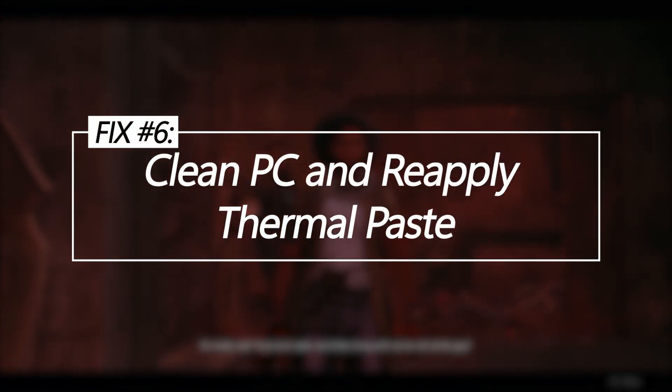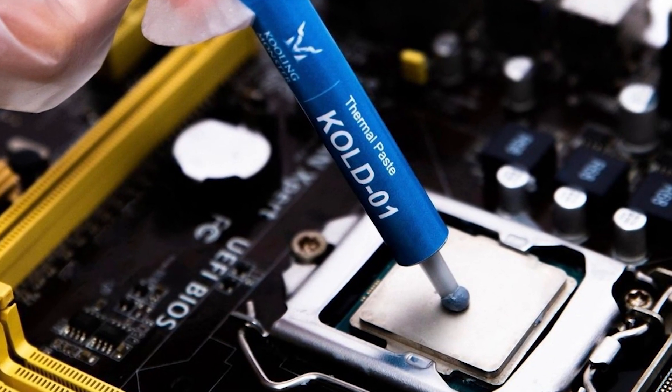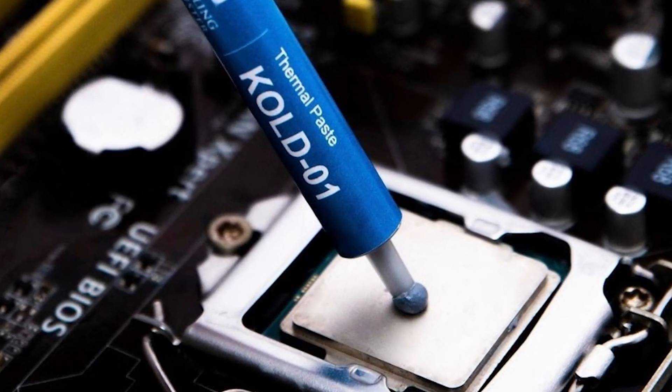Clean your PC and reapply thermal paste. Accumulated dust and dried thermal paste cause overheating, leading to thermal throttling and FPS drops. Properly cleaning and repasting restores optimal heat transfer.